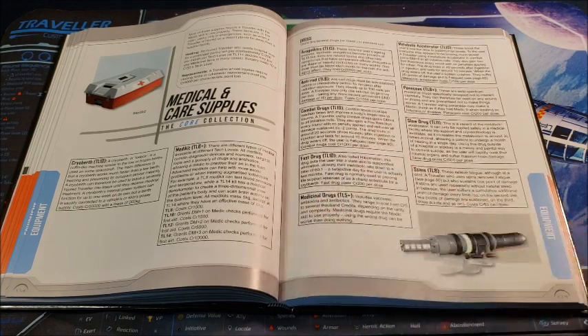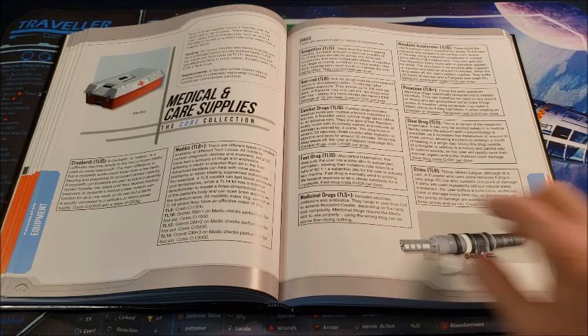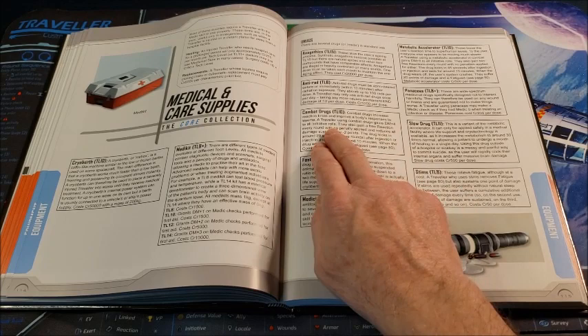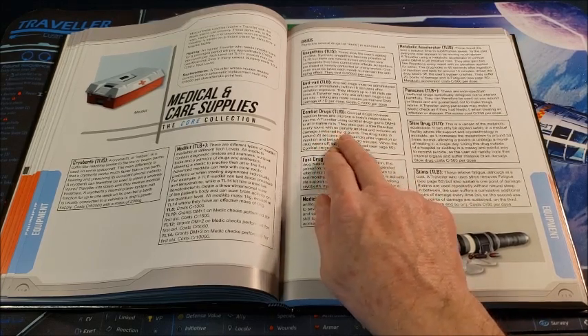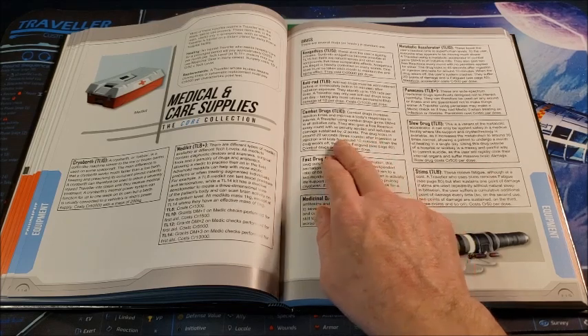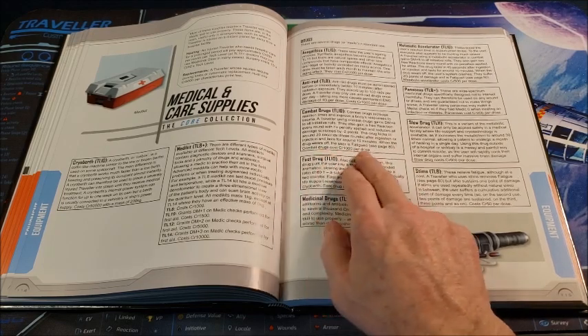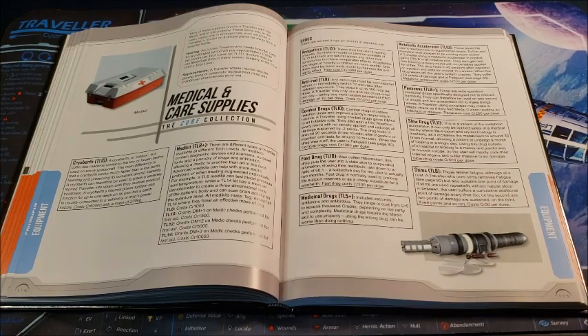Combat drugs — these are actually pretty cool; we've used them in a few campaigns. Some ex-marines had access to them and were able to get their hands on some. They increase reaction times and improve the body's response to trauma. A traveler using combat drugs gets a DM+4 to initiative rolls, gains a free reaction every round with no penalty, and reduces all damage by minus 2 points — which stacks with armor. The drug kicks in around 20 seconds, roughly three rounds after ingestion or injection, and lasts 10 minutes. When it wears off you are fatigued. Combat drugs cost 1,000 credits per dose and are tech level 10.